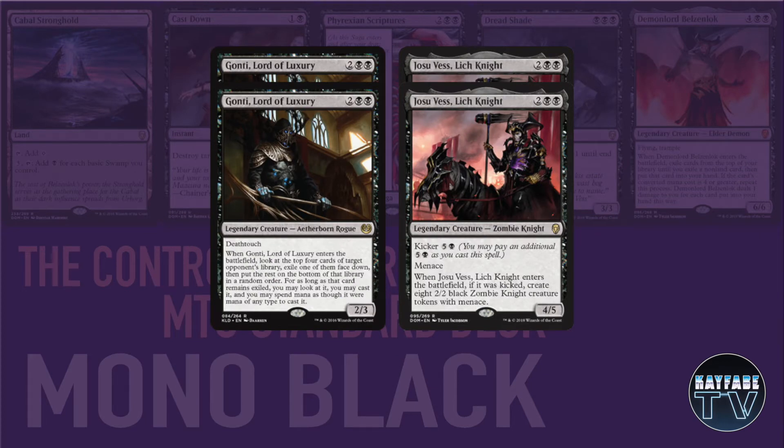I'm playing 2 copies of Gonti, Lord of Luxury and Josu Vess, Lich Knight. Gonti is a great anti-control card — even in the mirror match it's really decent, and it still has Deathtouch which is pretty relevant. You get to look at the top 4 cards of your opponent's library, exile one face down, and put the rest on the bottom in any order. For as long as that card remains exiled, you can look at it and cast it using any color of mana. So this picks the best of the top 4 — anything will give you value, so just pick the best and you'll get a little value out of Gonti that way.